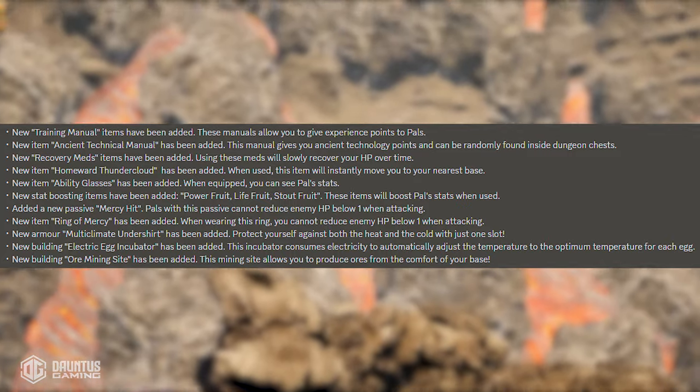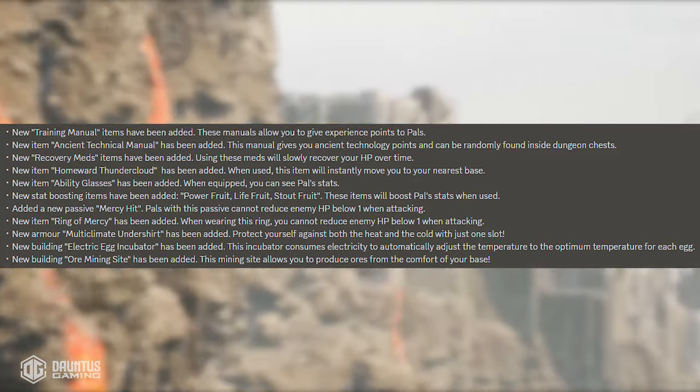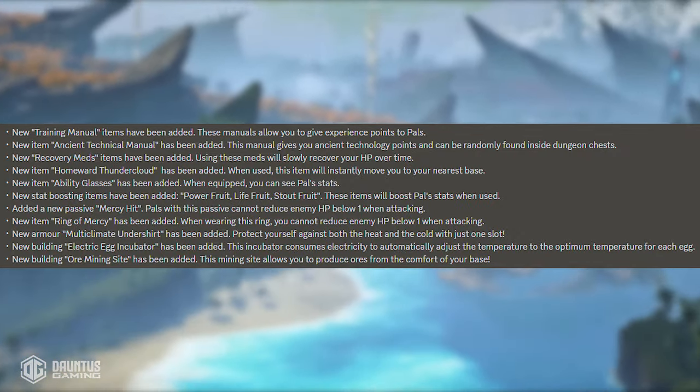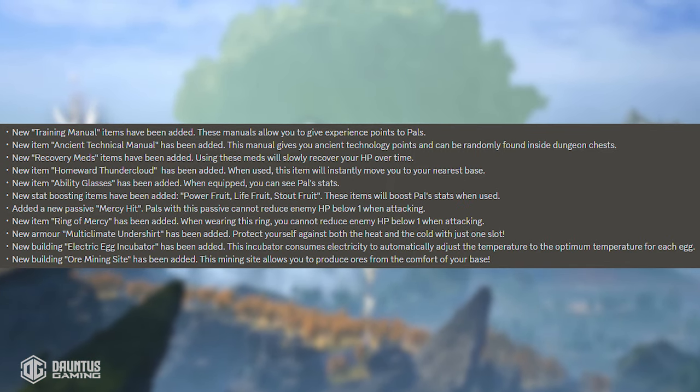They also added something called recovery meds, which slowly recover your HP over time. That's a welcome fix, because managing food is not always the easiest thing. And they give you a literal flying nimbus — they introduced an item called the homeward thundercloud, which is just an awesome name for it.